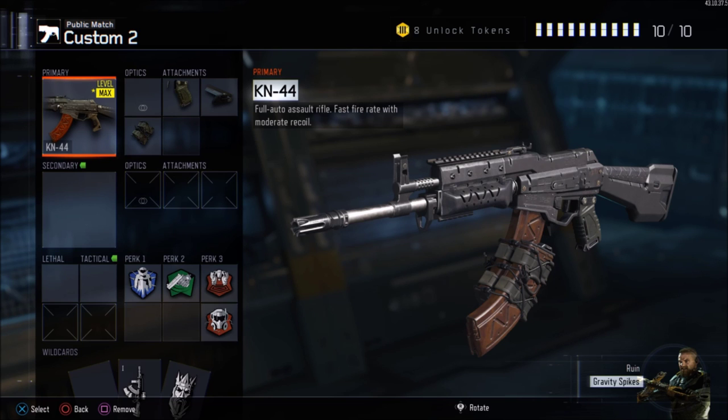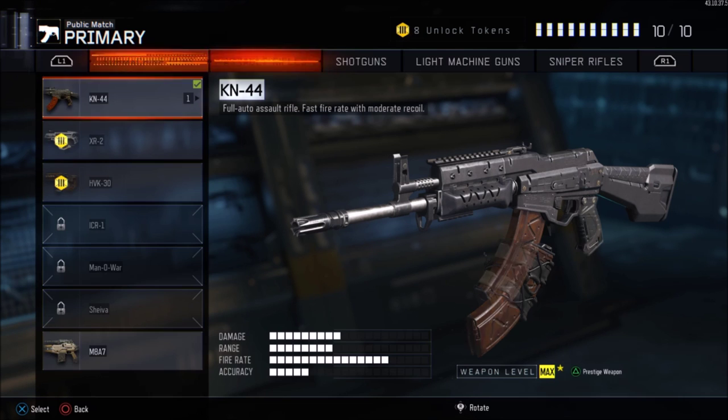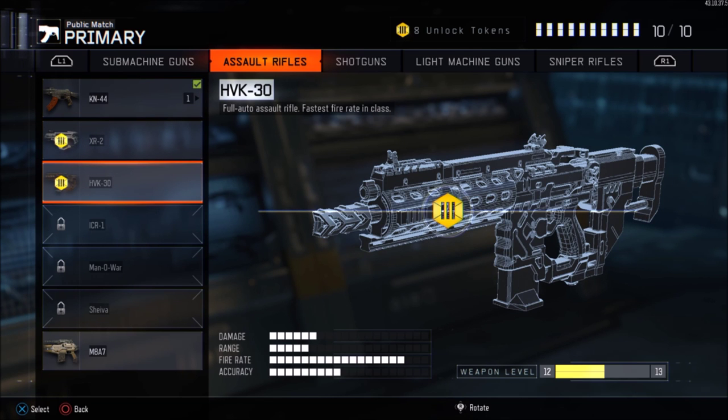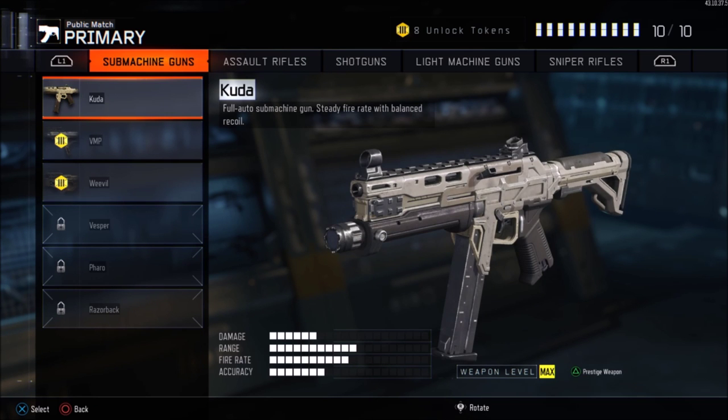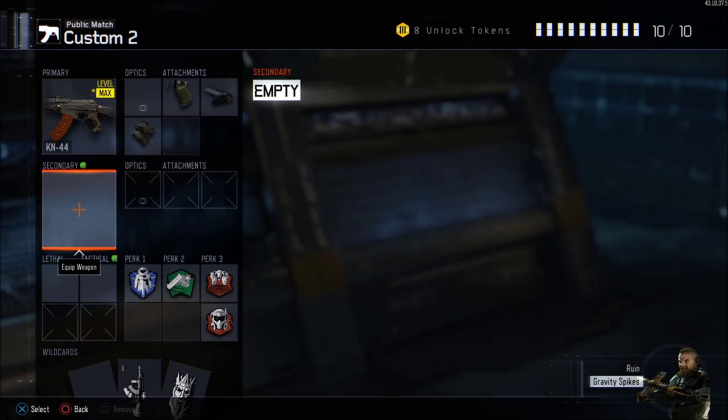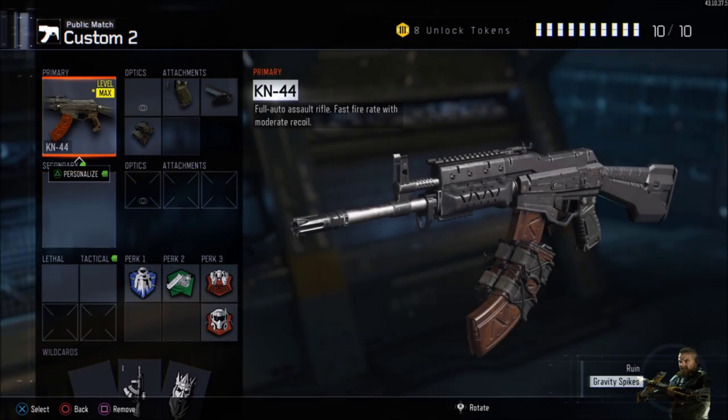Hey, what's going on guys, it's Cyan Man today. I'm going to be going through the best class setup tutorial for the gun, the KN44. There's going to be a new series on my channel where I go through the best class setups for public matches — I might do some assault rifles, maybe some submachine guns, shotguns, LMGs, sniper rifles, even some secondaries maybe. So yeah, let's move into the attachments.